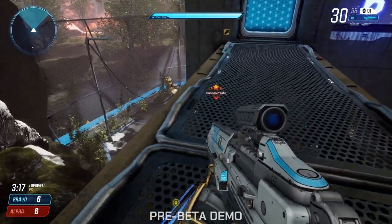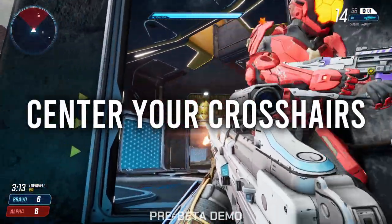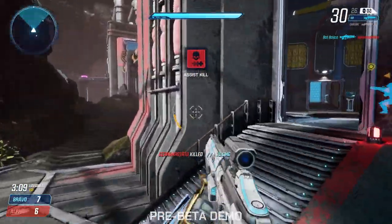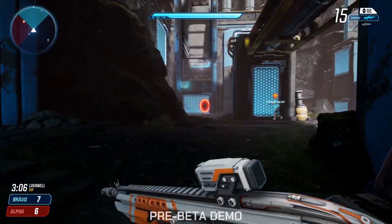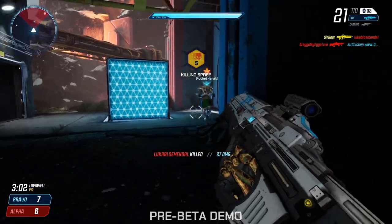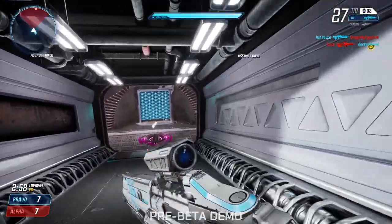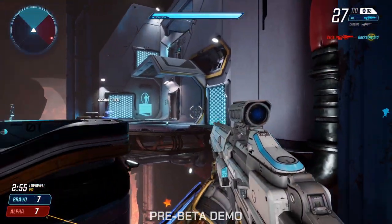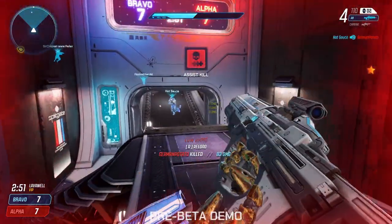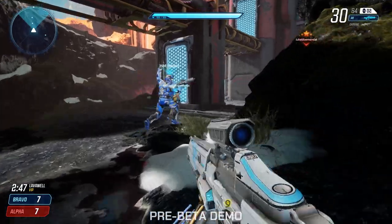Number three is a basic FPS tip, true for any FPS game: center your crosshairs. When you're running around a corner or going into a room, instead of looking at the ground, the roof, or all around you, look at the place most likely to have an enemy and try to keep your aim at chest height or preferably head height. If you do this, you will get more kills. If you're looking at the ground and have to face up and start shooting someone in the leg, that's not gonna work.